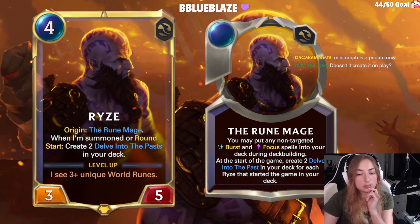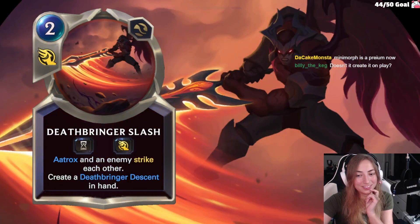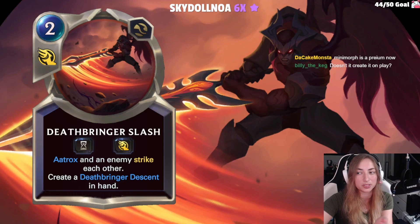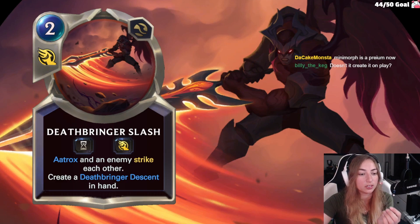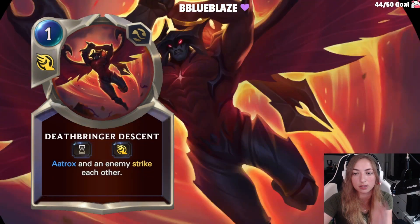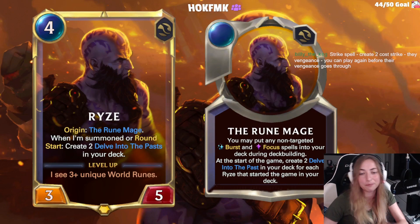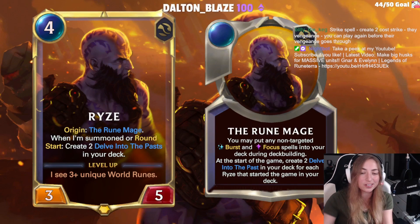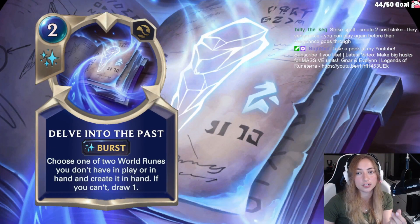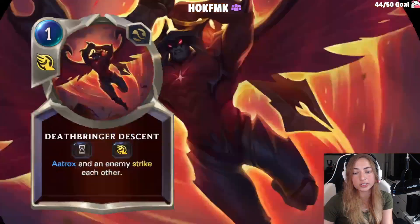His level up requires 3 or more unique world runes. Delve into the Past is a 2-cost burst speed spell: choose one of two world runes you don't have in play or in hand and create it in hand. If you can't, draw one instead. So you need three world runes to level him up. Your options start with the Shard of Madness, a 2-cost landmark: when played, if unique, activate all other world runes; when played or activated, create a Rune Prison in hand, or reduce its cost by 2 if you already have one.